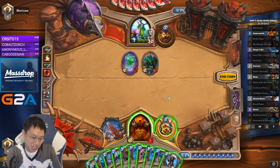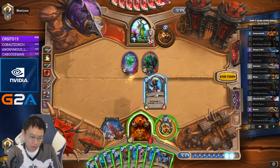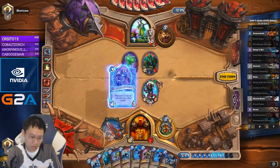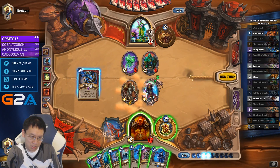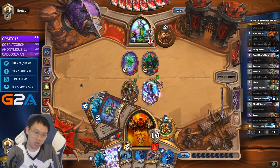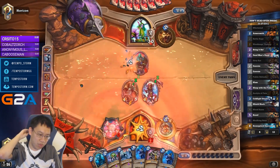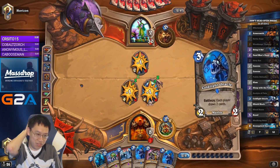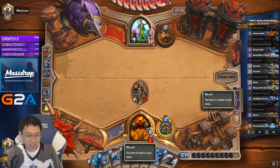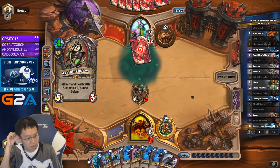I could seriously consider playing Dead Man's Hand right now. 2, 5, Bring It On, Dead Man's Hand — I probably don't want to shuffle a random card in the deck. The Garrosh isn't very good to copy, but the rest of the stuff is good enough, and I don't want to overdraw at the Acolyte.